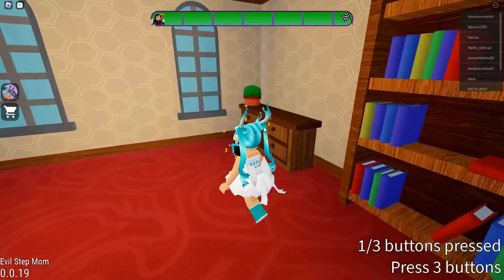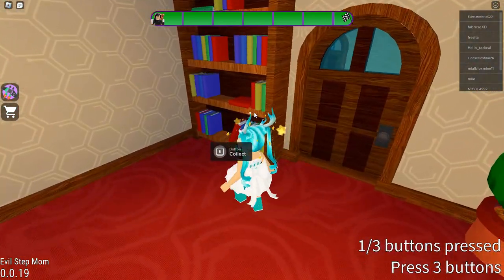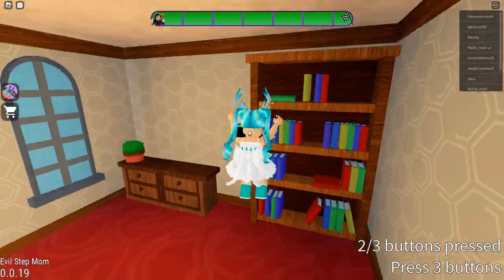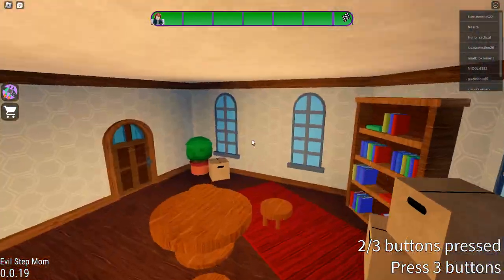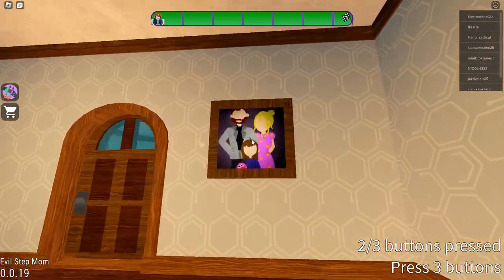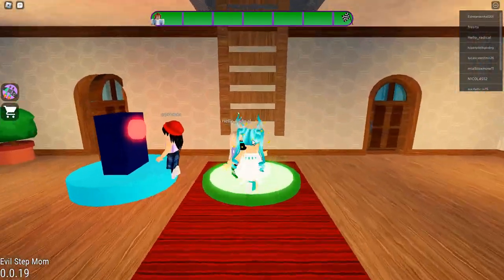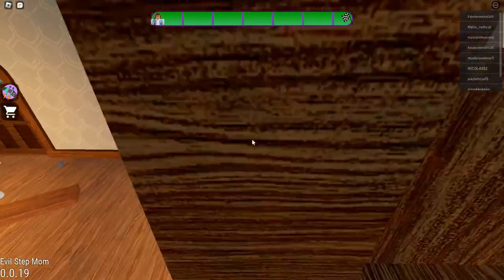Nope, not a single button in here. Where are the buttons? There's nothing here. Am I stuck? Am I missing something? Oh — it was hiding behind the books! I'm like, why would I come into this room if there was nothing here? Now where's the third button? There it is! I was going to ask the people in the painting if they'd seen it.